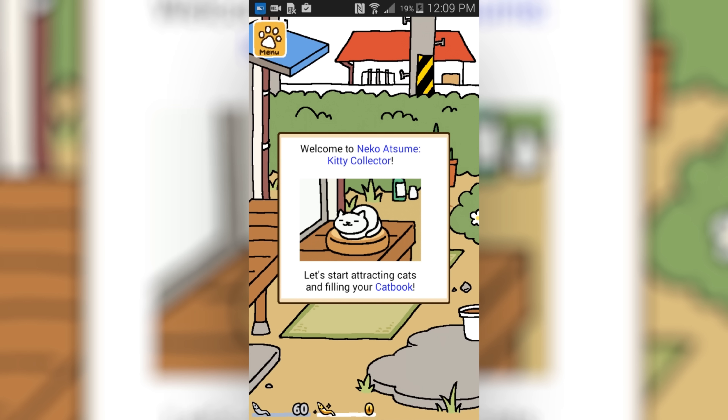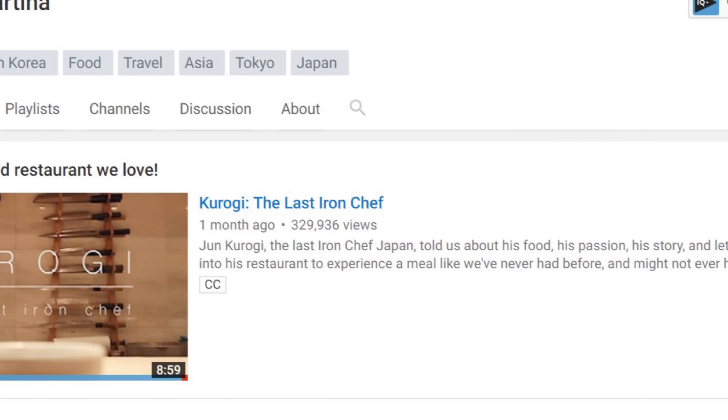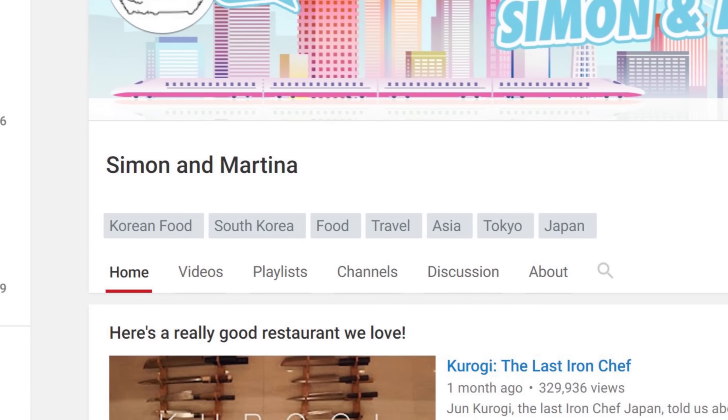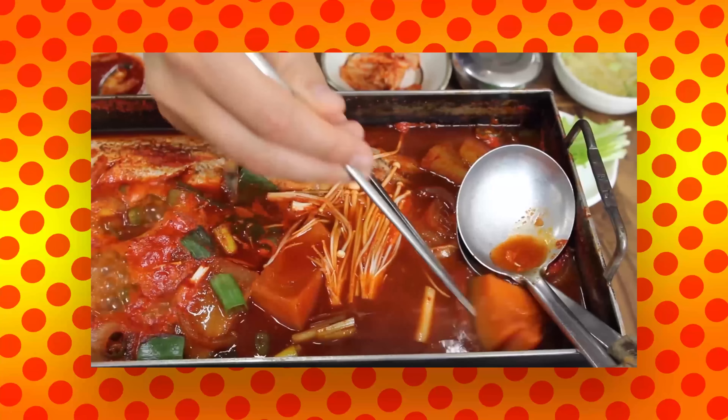Neku Asume, literally translating to Cat Collector, is the game we're going to be looking at today, with all these cute little cats. I heard about this game from everybody's favorite Korean Japanese YouTube channel, Simon and Martina. That's a face of a madman. No, I'm just kidding. I love Simon and Martina. They are great.